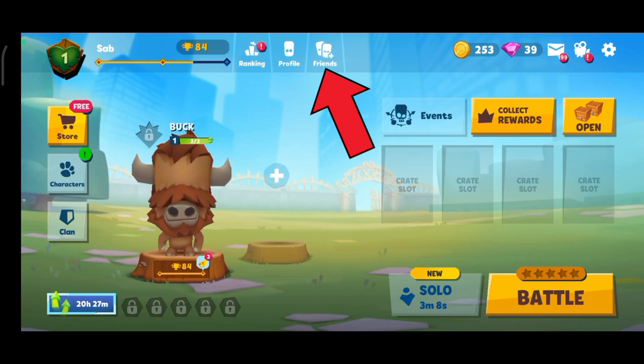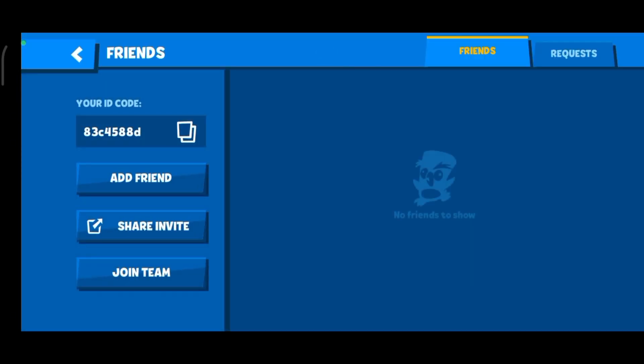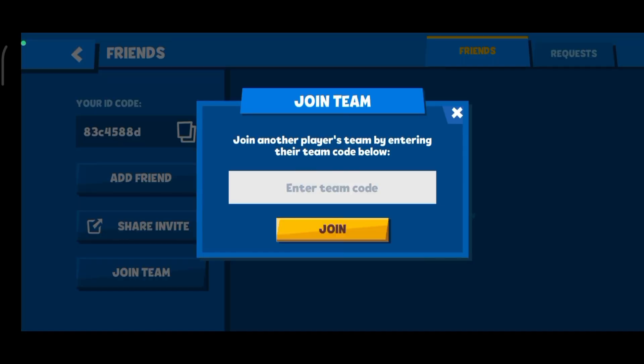Now this panel is going to show up. Tap on the Join Team button. Now all you have to do is enter the team code and tap on the Join option.